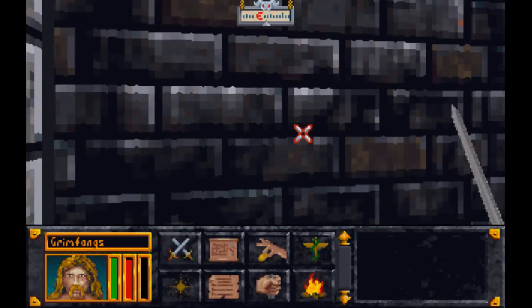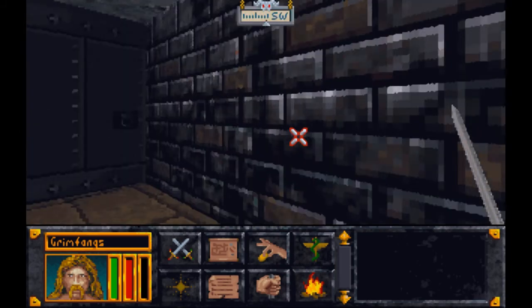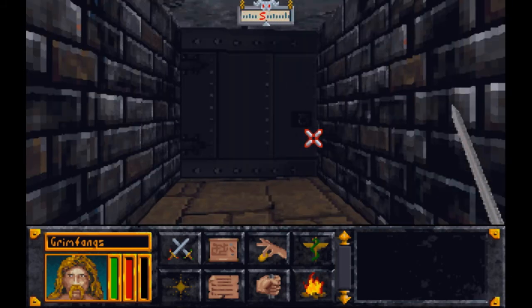Greetings fellow Oathlinks, welcome back to some more Elder Scrolls Arena. The last time we left off we were at the second floor of Black Gates, one of those huge dungeons that we have to raid in order to raid another huge dungeon. But the second one actually matters — this one doesn't.